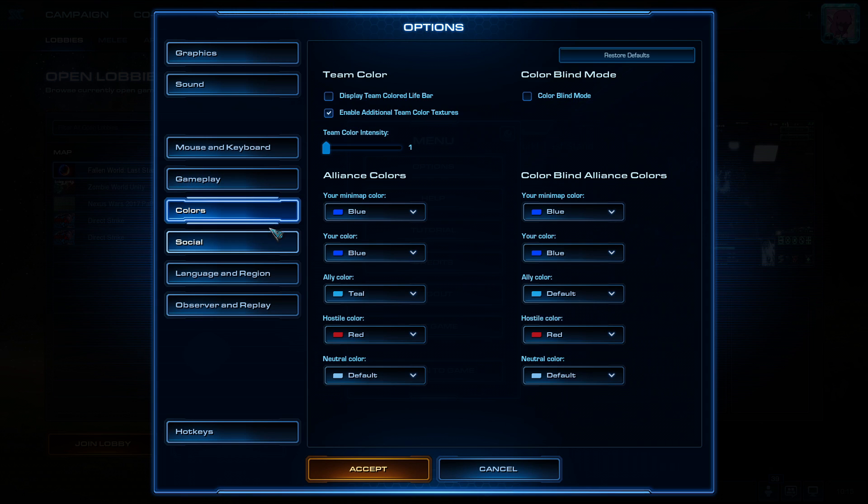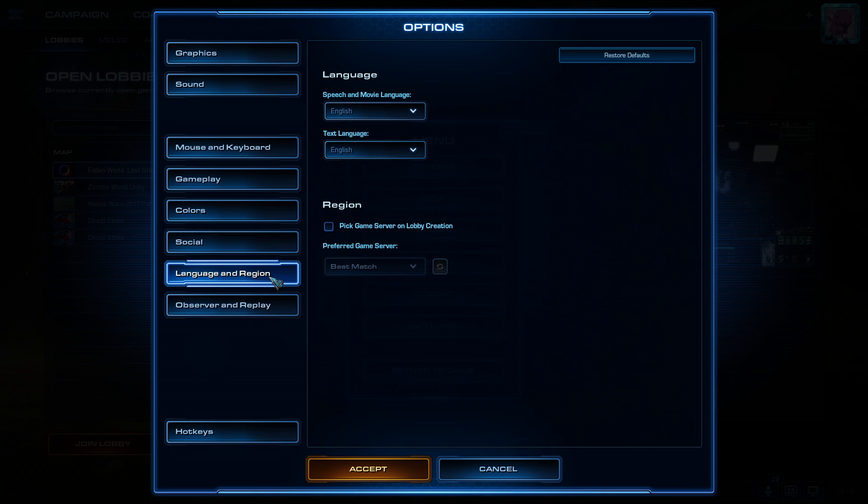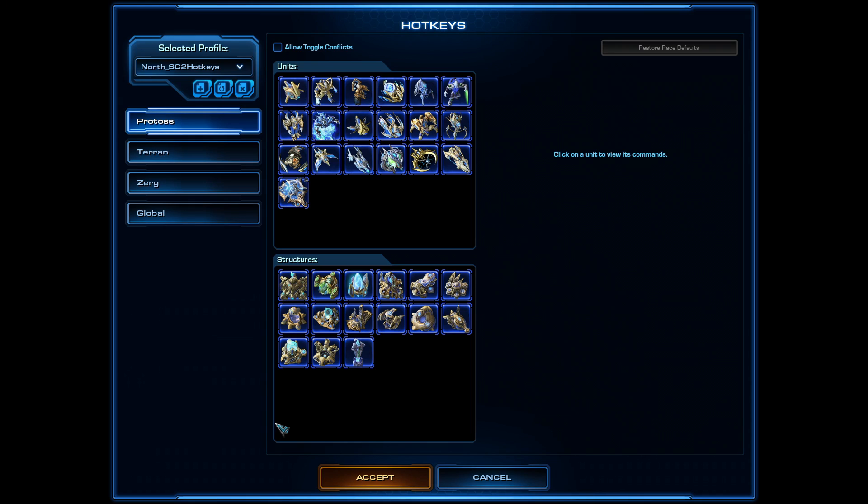The color tab doesn't matter as much, but studies show that human eyes react best to green and red lights, so I suggest you set a fixed color for your forces and enemy forces so that you don't get confused with color switches between matches. Other tabs are not interesting for us, so let's get to the hotkeys.